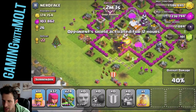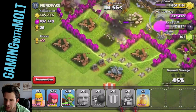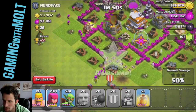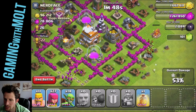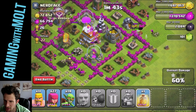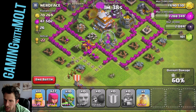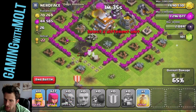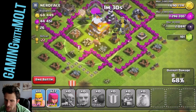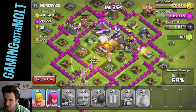Our goblins are starting to work their way in — they got targeted on the wall for a second but now they're moving. The mortars are distracted around the border with my goblins, and looks like all of them just got taken out. Let's see if the goblins can get in here. I'm going to drop that healing spell right there so it covers them as they go into the base. Let's get in here with our archers and continue taking stuff out.